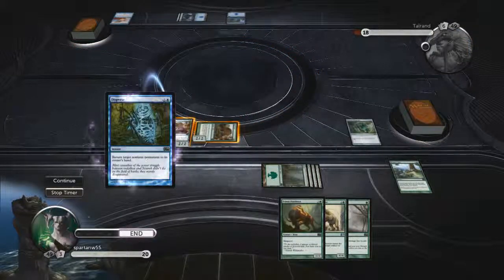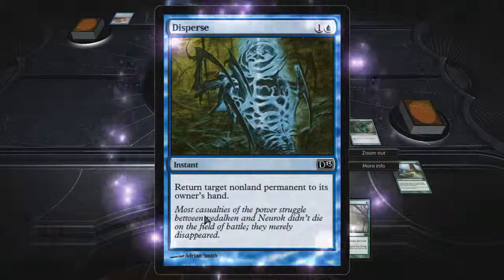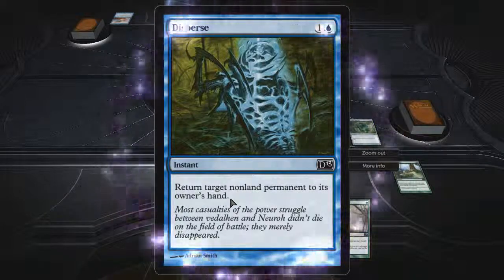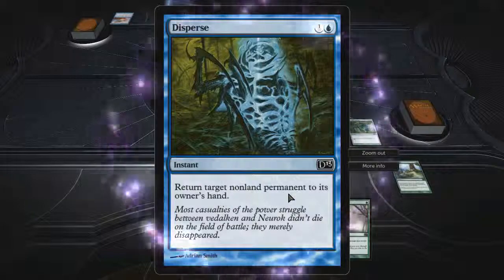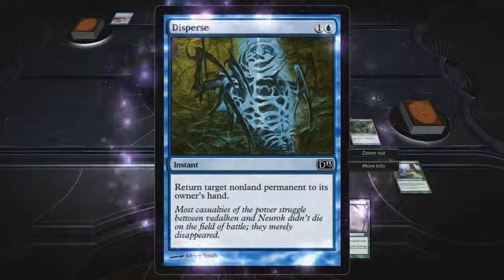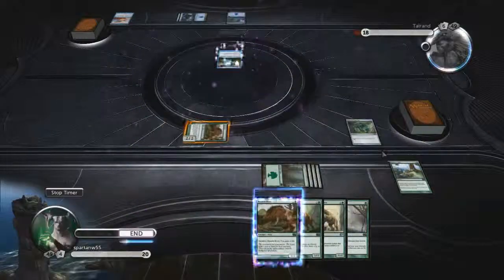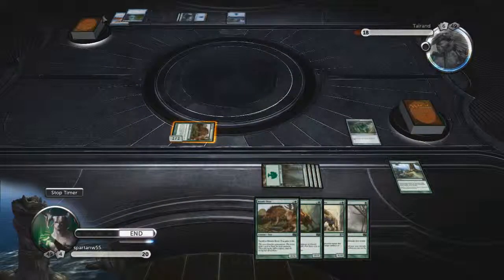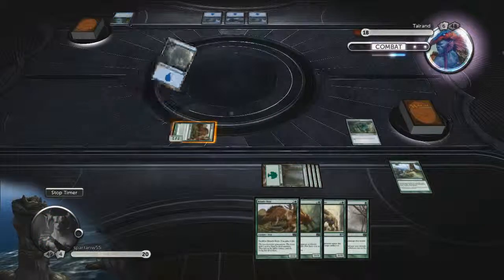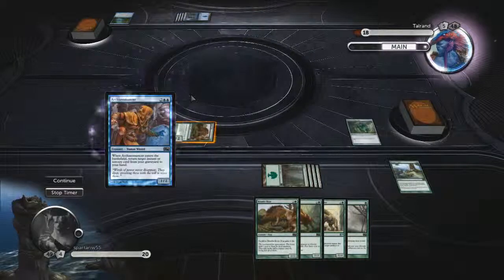He's going to send back one of our creatures with the instant speed spell Disperse, which says: return target non-land permanent to its owner's hand. Now, a target non-land permanent could be an artifact, a creature, an enchantment, an enchantment aura, or artifact equipments. Those are non-land permanents — things that stay on the battlefield until they get removed by things like that, by creatures that kill them, or by removal spells.